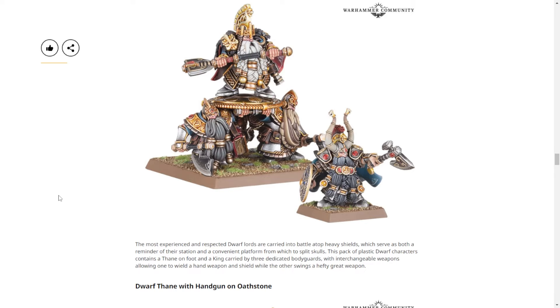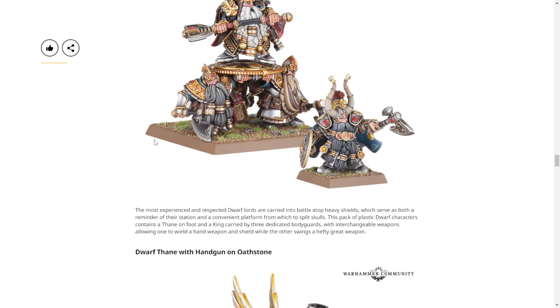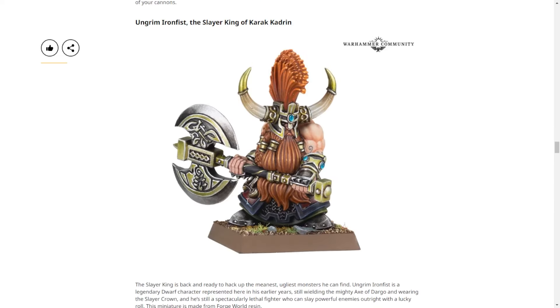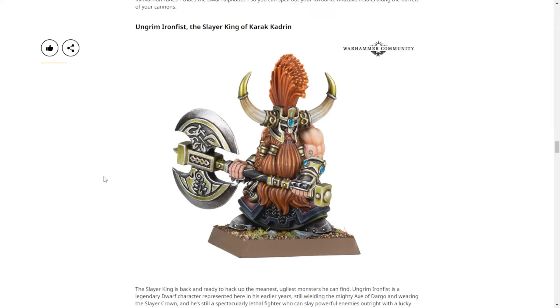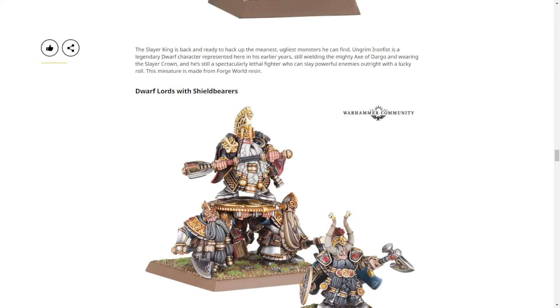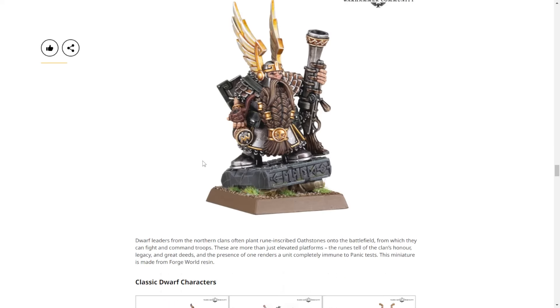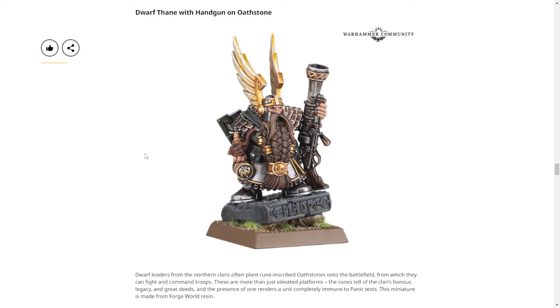Three legs is the most stable platform. This model looks great — it's updated and very crisp. Worth noting: this one's plastic, probably because of how many parts it comes in. Then the Dwarf Thane with handgun on old stone — that one is resin. This is probably my favorite of the bunch, mostly because I like guns. He also has a big pipe. I like to imagine he uses the pipe to light the gun — or lights his pipe from the smoking barrel.